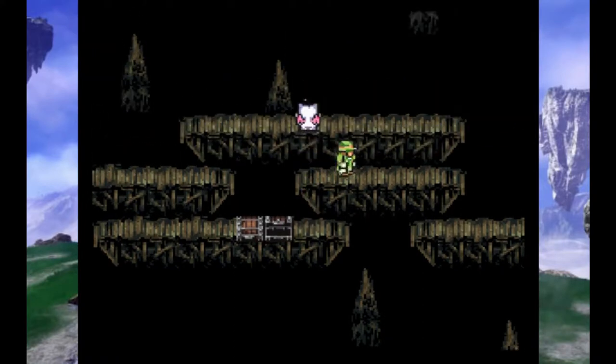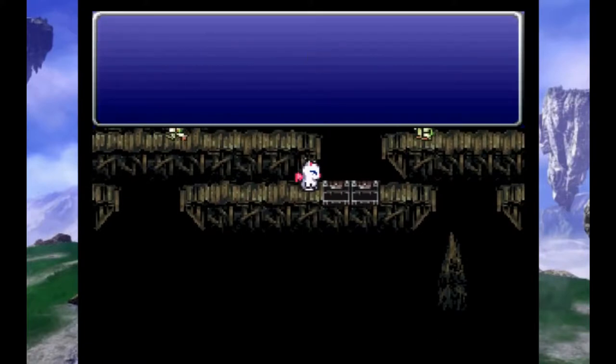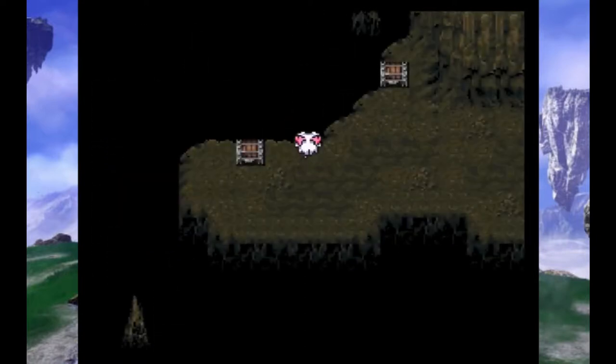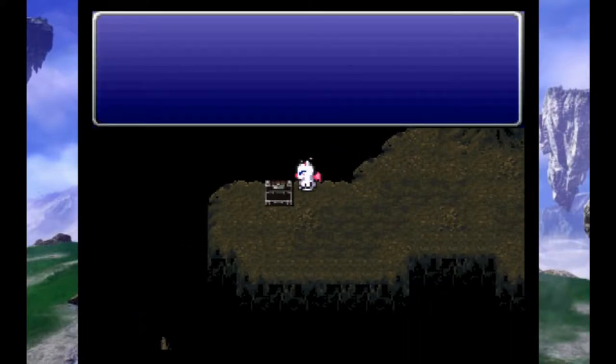Ooh, Genji Armor — awesome. They're actually kind of hard to avoid. Magical Brush — nice. One thing to know is that you have to get knocked down at least once in order to get these two treasure chests. Got an ether.